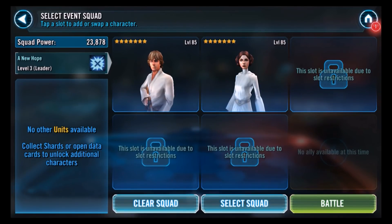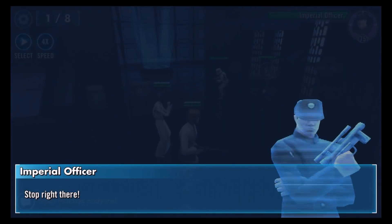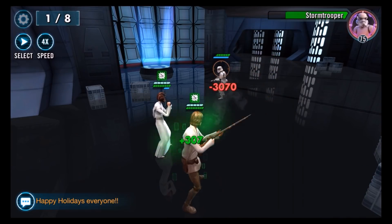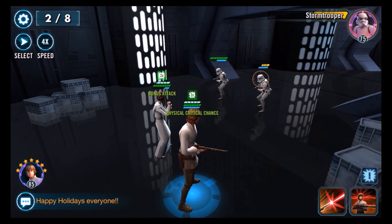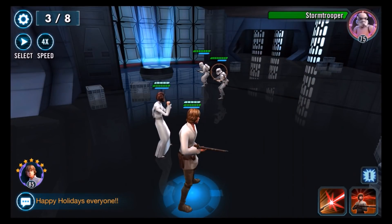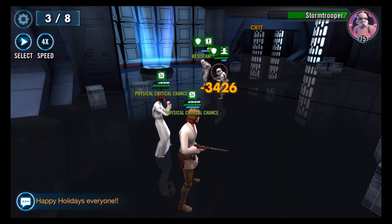Now for Tier 4, we have just Luke and Leia, and it looks intimidating — eight waves — but this is actually pretty easy. There's only two enemies on every wave except maybe the last one. This was my first run through this tier, and I was saving my specials because I didn't know what was coming. This is about dealing damage as quickly as possible, taking as little damage as possible, and if you have to take damage, you want it spread out. Don't necessarily stealth Leia, because then Luke's going to be taking all the hits.